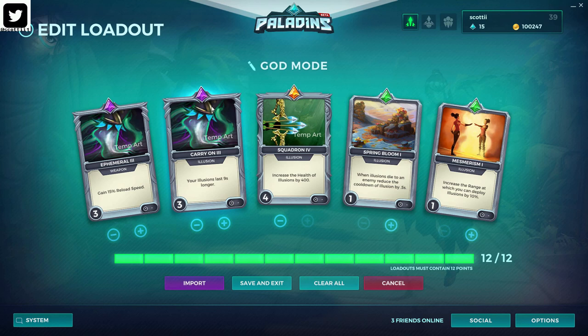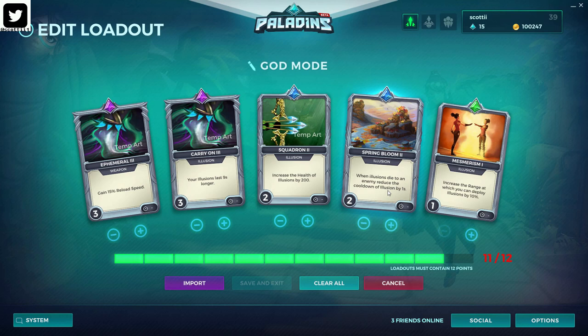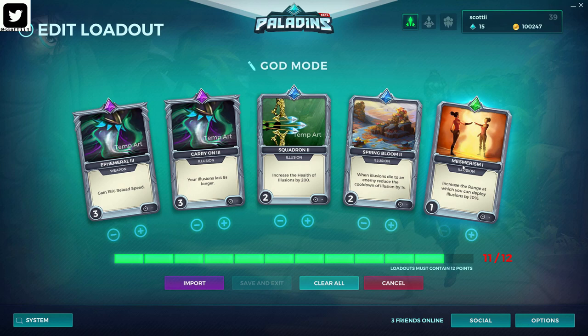Next is Spring Bloom. If one of the Illusions dies, it reduces the cooldown. You could even create a God Mode 2 as an alternate build to increase this just in case the opposing team has high-level Bulldozer — any time one of these things dies, you're able to get them out faster. Lastly, Mesmerism increases the range at which Illusions can be deployed. I don't really like to max this out because I like to be near my Illusions — not only can they heal and deal damage, but they can also act as a shield for you and your team.